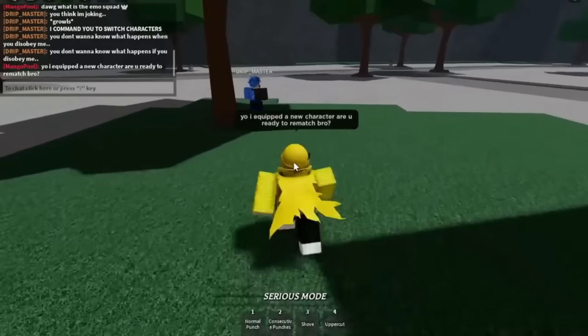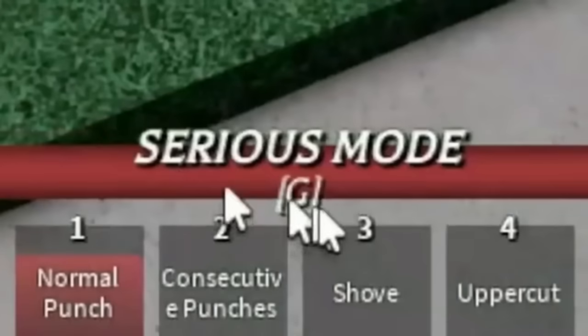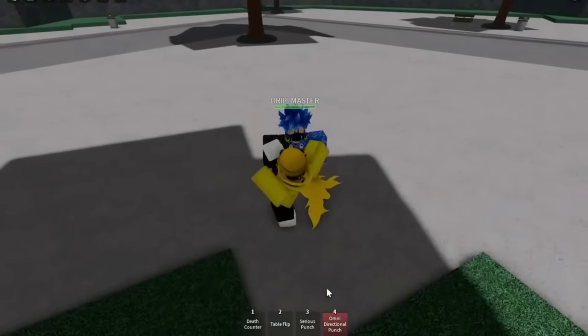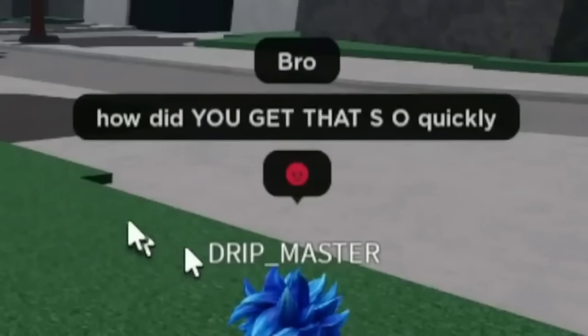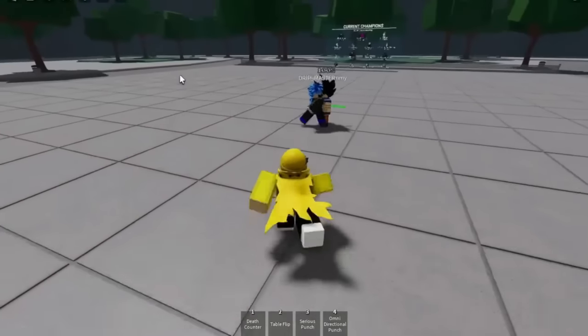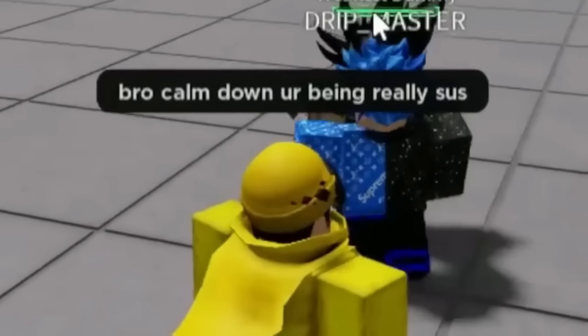He respawns — 'How did you get that so quickly?!' 'Because I'm the goat and I'm built different.' I do Serious Punch on him — he's gone again. I walk back up and he's doing something weird to the weakest dummy. 'Yo bro, calm down, you're being really sus.' He's distracted, so I pull out the spawn dummy command with my auto clicker, spawning in a massive army. If you spawn in too many, the other person's attacks won't even load.